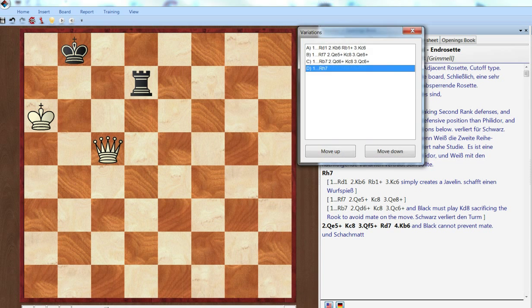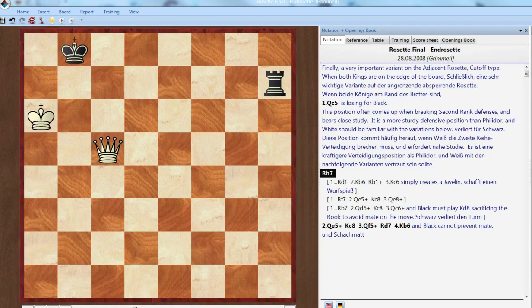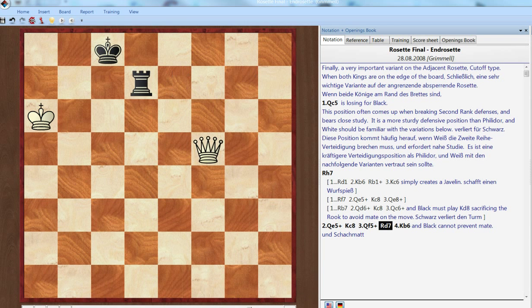Let's say black decides to maintain that second-rank type defense. Handle this like you would a javelin or any other distant defense position: check from the diagonal next to the rook's diagonal, the king goes there, check there, then come here and begin moving your king in. There's just no way now for black to escape mate.